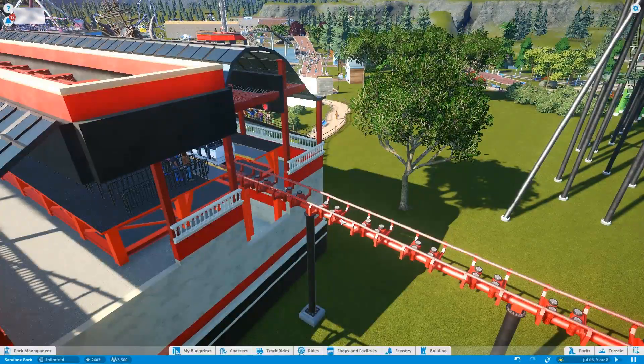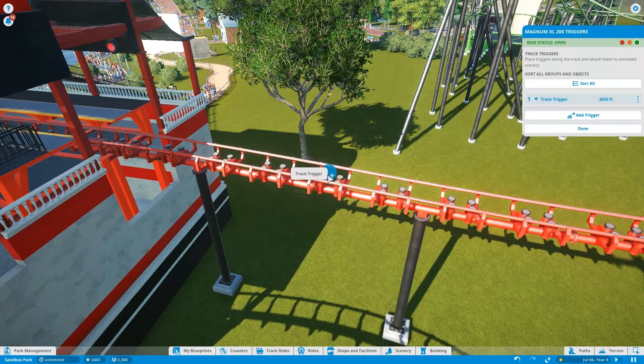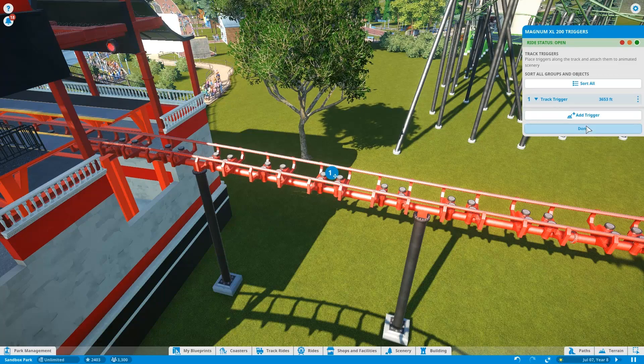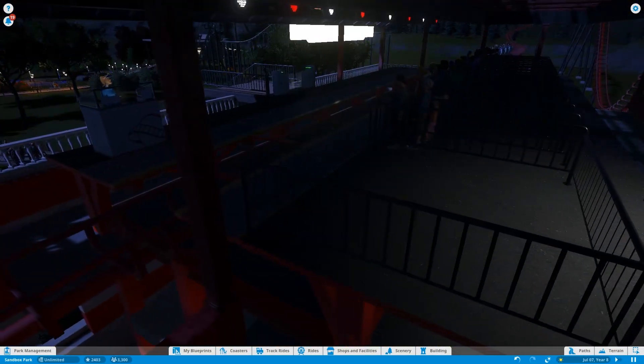Hit done and test your roller coaster to time everything perfectly. You can drag the track trigger anywhere on the track. I have mine placed so that as soon as the music finishes, the train departs and the lights turn off — it's perfect. Now I want to switch to nighttime to show you the lights. As the train pulls into the station you'll hear the music turn on and see the lights sequence as I programmed them — just like auto spiels heard at real amusement parks.